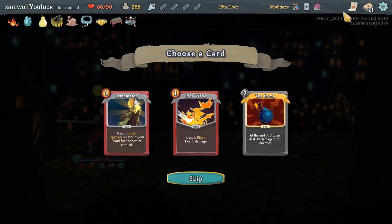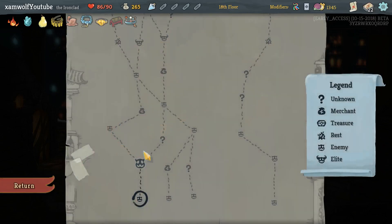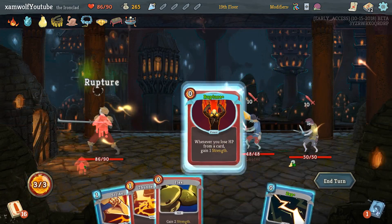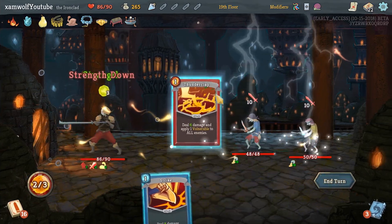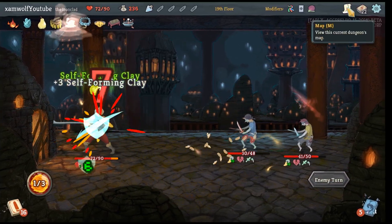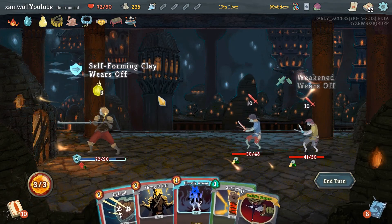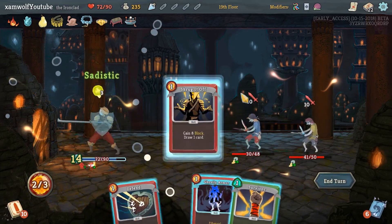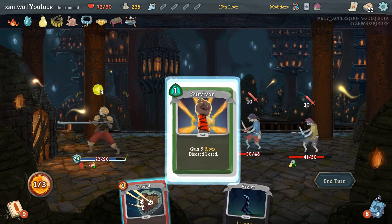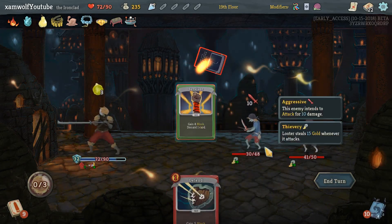Armaments is going to be our next upgrade I guess. I have to be careful not taking too many defensive cards. Champion Belt together with the power — I took Sadistic Nature, it's great in this deck. Do I take a strength up? I'm going to discard the Regret this time.